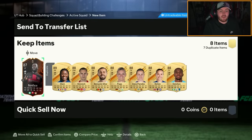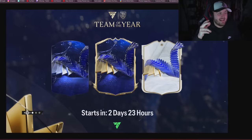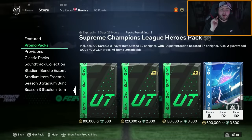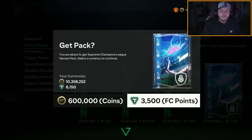Make sure to leave a like on this video — that is painful. Team of the Year season is well and truly underway, that loading screen is fantastic. We also have a supreme Champions League heroes pack which contains 100 rare gold player items 82 or higher, 10 87 or higher, and two guaranteed UCL or UWCL heroes.